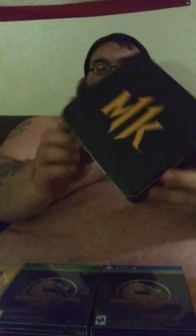Mortal Kombat 11 unboxing three ways. First we got this nice lunchbox right here for the pre-order. Pick it up right there — nice lunchbox. The front says MK right there, MK11 on the side, and on the bottom the 11 makes the M and the K.